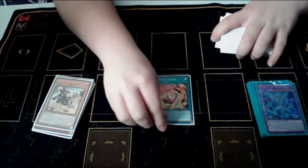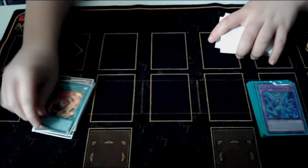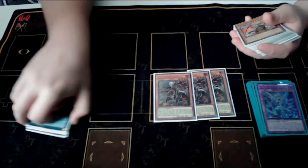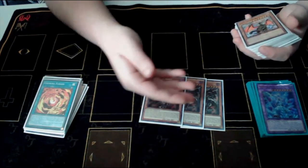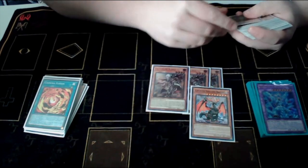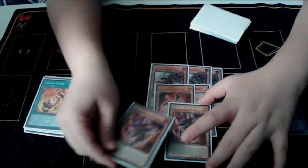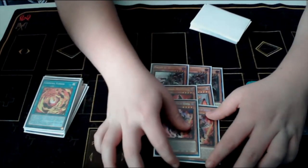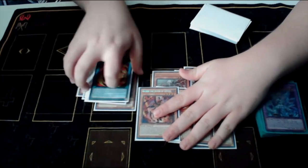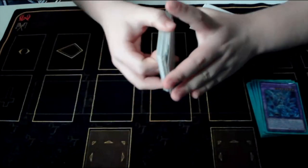I play one Chimera Fusion, which can add itself back to your hand — it's a Fusion spell that lets you make a Chimera on your end board, which is really nice. Then triple copies of Fallen of Albaz, one copy of Albion, one copy of Tribrigade Mercurier, and two copies of Alibur. I only play two Alibur because this is not the card you want to Normal Summon — your Normal Summon for the deck is going to be Mira Sword Knight.